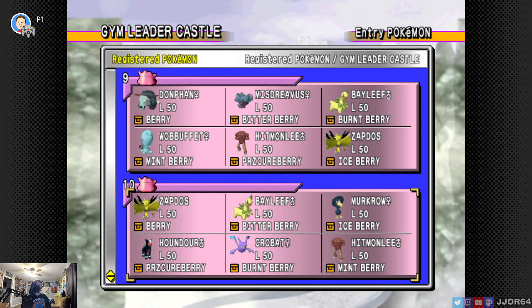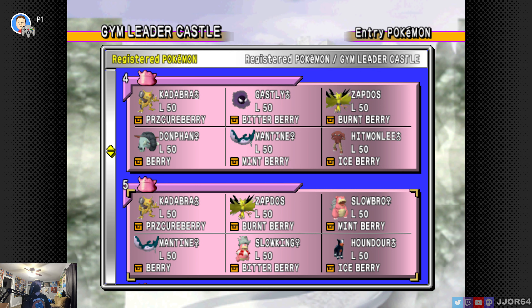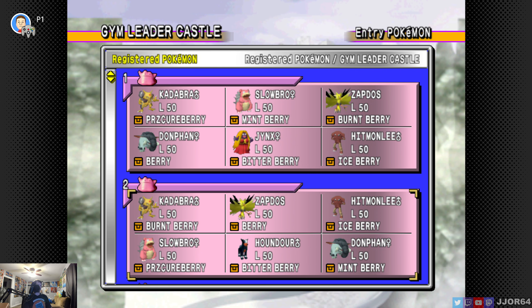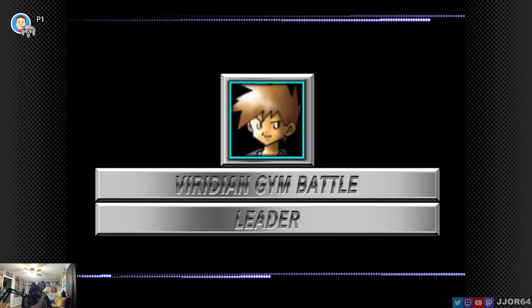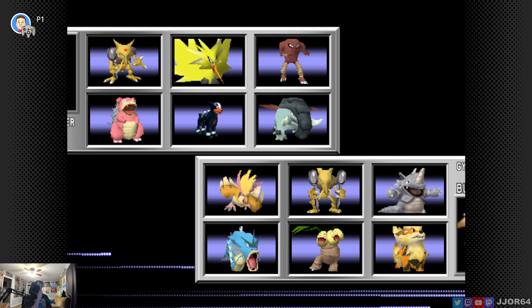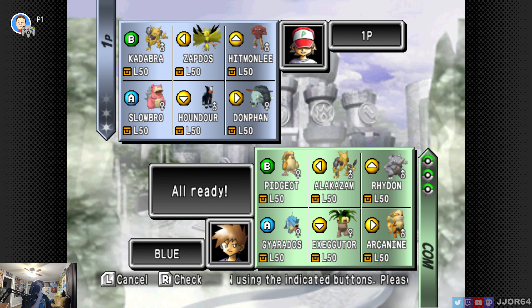Something definitely with Zapdos. Gastly, Hitmonlee is pretty nice — got Slowbro. I think we might do the second team: Kadabra, Zapdos, Hitmonlee, Slowbro, Houndour, Donphan. Because he probably has Gyarados, right? Well, let's find out. Pidgeot — he has Alakazam. Good thing we do have Houndour. He has Pidgeot, Alakazam, Rhydon, Arcanine, Exeggutor, Gyarados — a very well-balanced team.